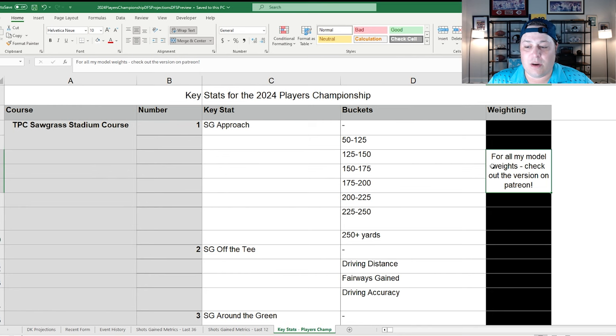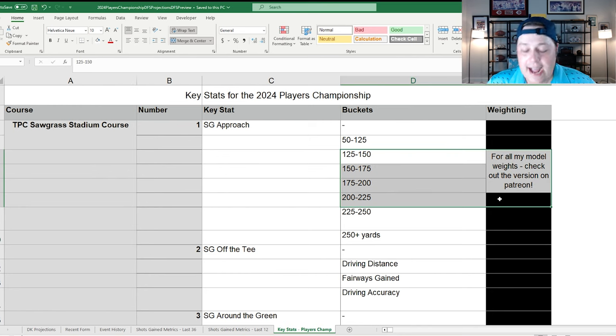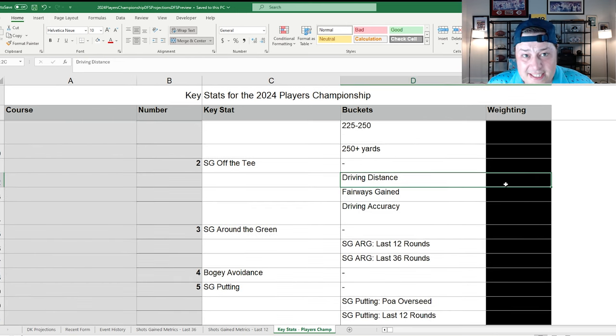From a key stats perspective, the emphasis is on off-the-tee and approach play. The approach profile is extremely balanced — a lot of mid to short irons — with a slight emphasis from 120 up to 200 yards. At any Pete Dye design there's extra emphasis on driving accuracy, whether it's water hazards or setting up angles into greens. Being precise with driving irons and three-woods off the tee is a huge factor at the Players Championship.